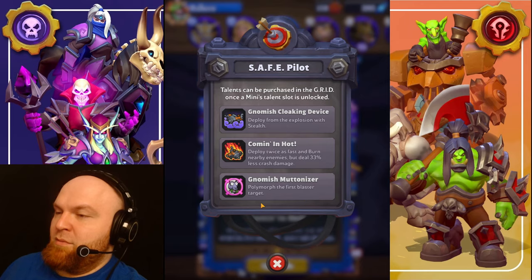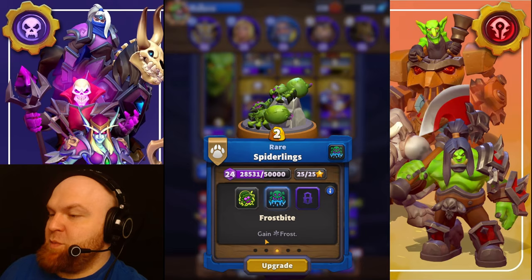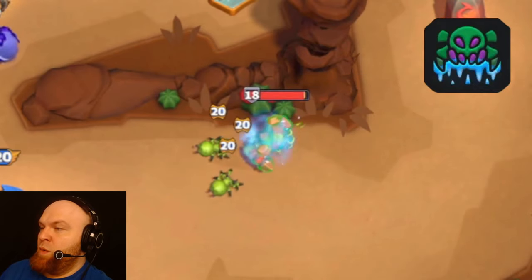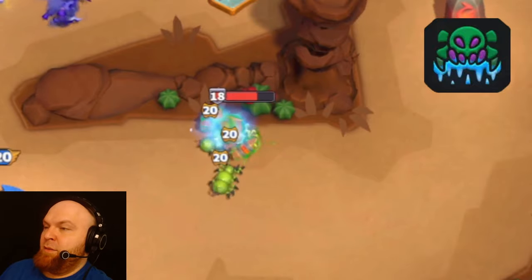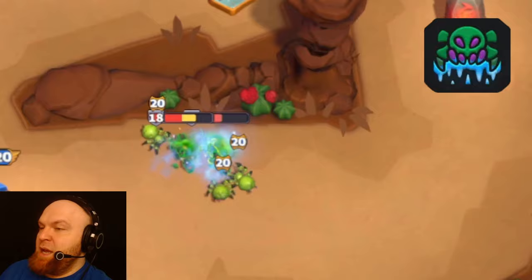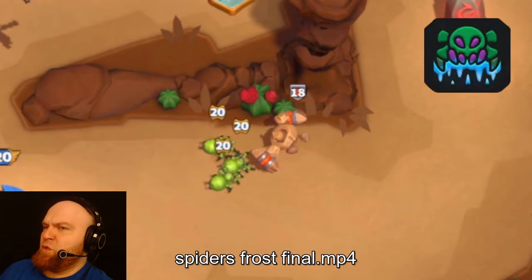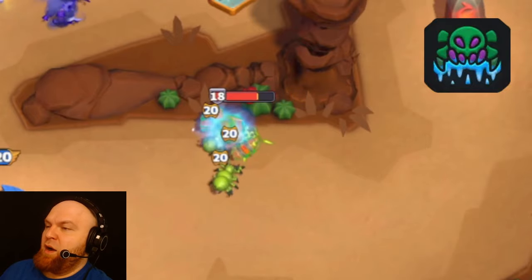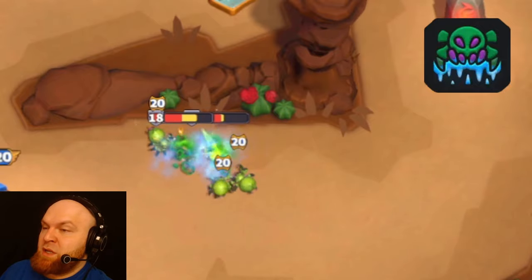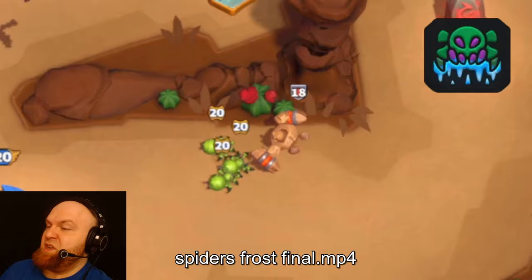Spider talent number one: Frostbite — gain frost. What you need it for is to slow big single-target units like Molten Giant, Earth Elemental, Warsong Raiders, and Torrents. Spiders are extremely powerful against those units because they deal elemental damage, apply poison, and slow — which turns slow units into just garbage.